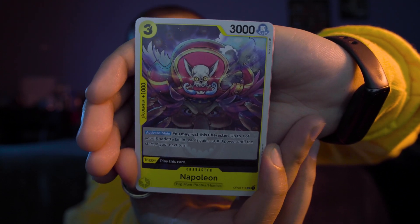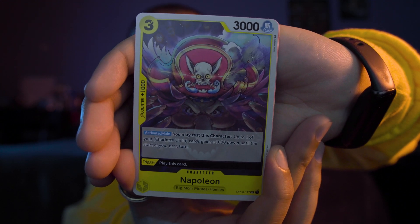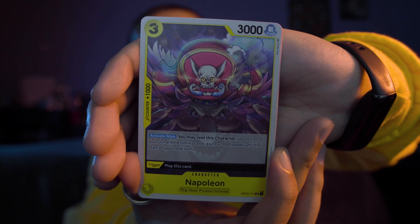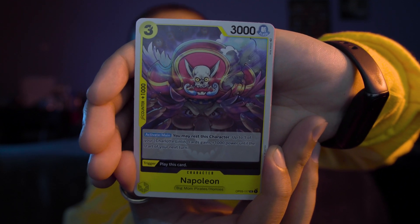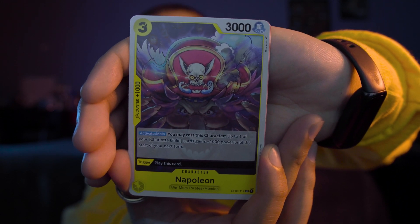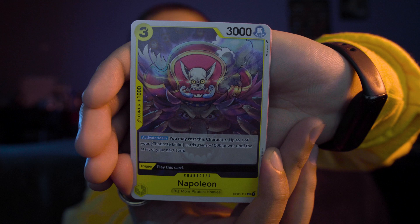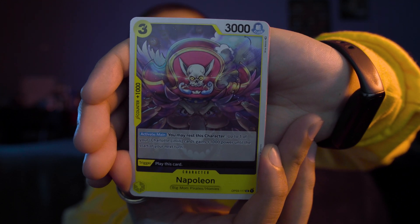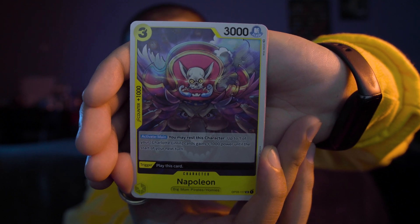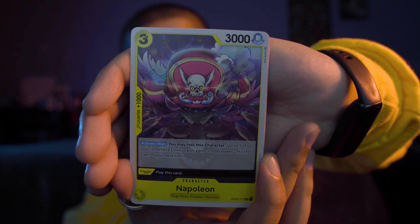Ooh, another yellow card. This is a three cost and a 3,000 — I think this is Napoleon, actually. Napoleon is Big Mom's hat that she made come to life. I can use this card. Counter plus 1,000, and the trigger is to play the card. On activation, you may rest this character — up to one of your Charlotte Linlin cards gains plus 1,000 power until the start of your next turn. So if I run the Big Mom Charlotte Linlin leader deck, I can give plus 1,000 to Charlotte by resting this card.